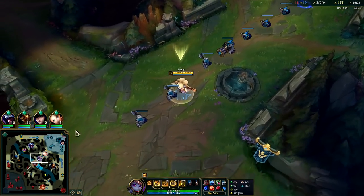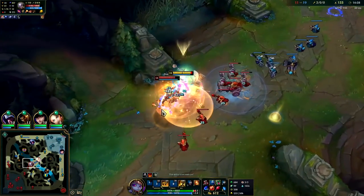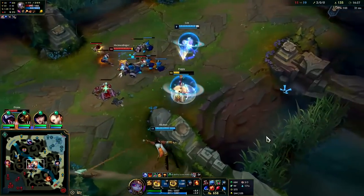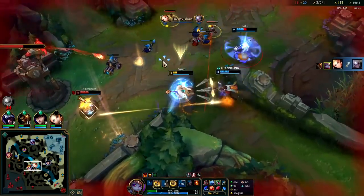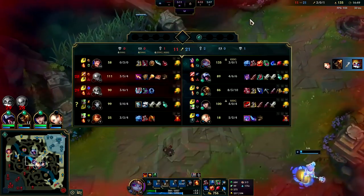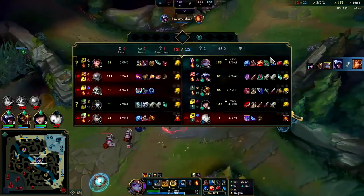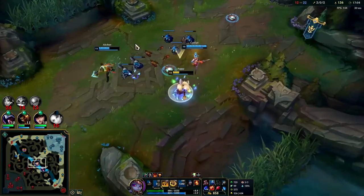Garen needs a gank - if Garen can get a kill on Poppy pre-six, Poppy can't do anything at that point. She can't poke him down if he gets on top of her and mixes in a lot of autos. This Diana really hurts. She doesn't do that much damage overall - she thought she could just go in and pinch someone off. Talon was too slippery so she had to turn her attention on me, and that didn't pan out.